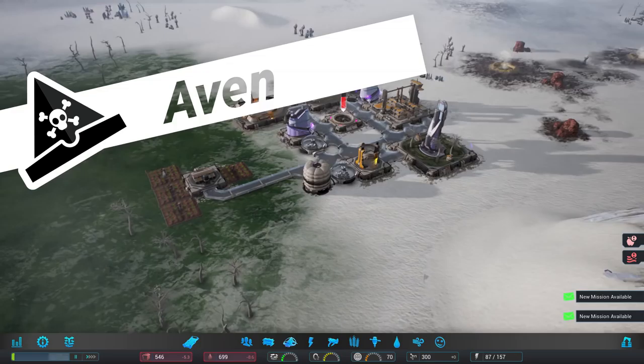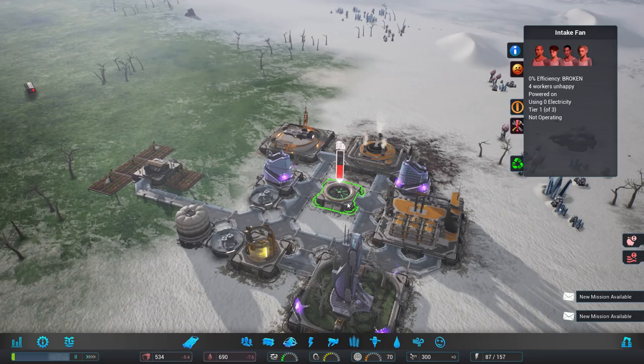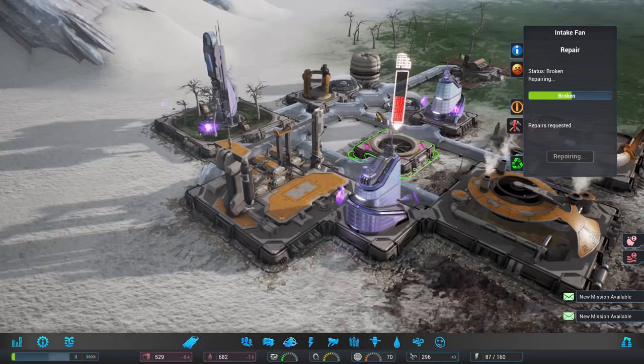Ahoy there! I'm Tiny Pirate and welcome to another Let's Play of Aven Colony. We are on the Tenari Glacier and things are kind of troublesome — we've got some really upset people.